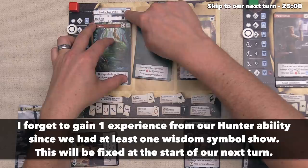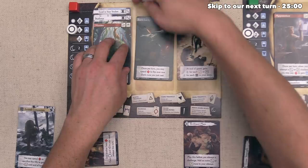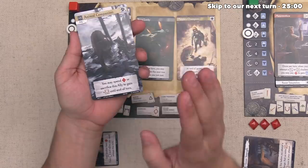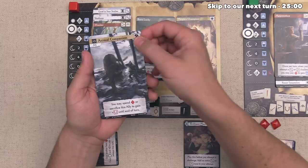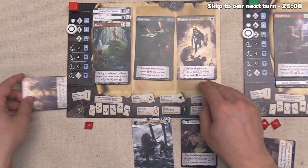That also adds one to our Intelligence — both of the first two cards we took added one Arcana icon and one Intelligence, so we're definitely a pretty smart Hunter. We also pick up this Animal Companion ally, and down below it says you may spend one experience or sacrifice this ally to gain one Constitution until end of turn — adding one Nature story icon too. We tuck the hero and anti-hero cards we've played over to the side so we can track our Triumph and Tragedy points already banked.